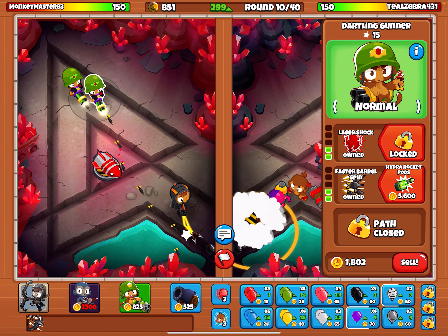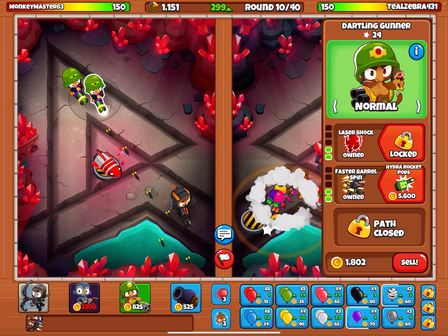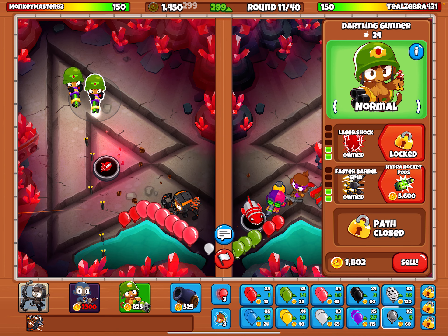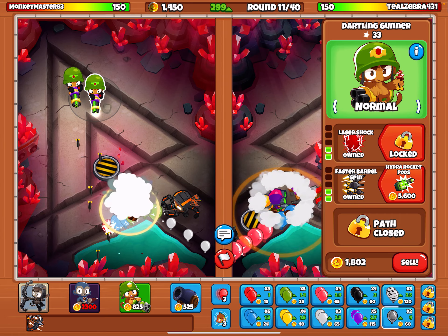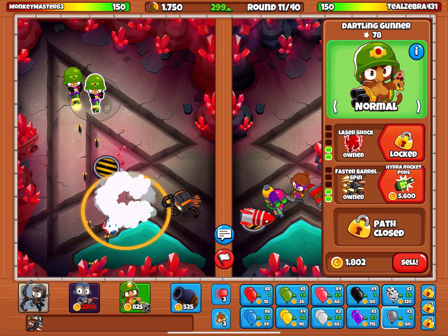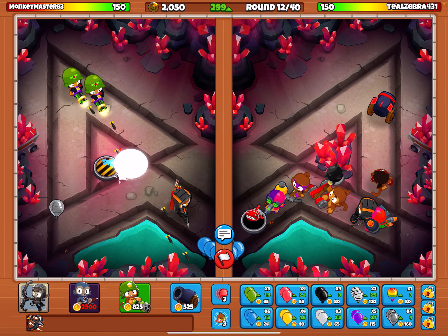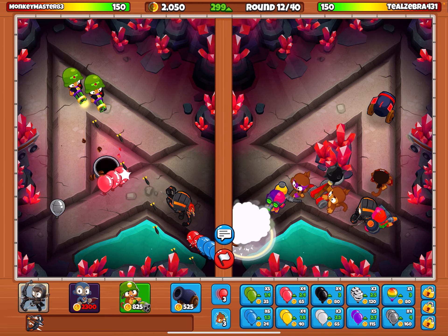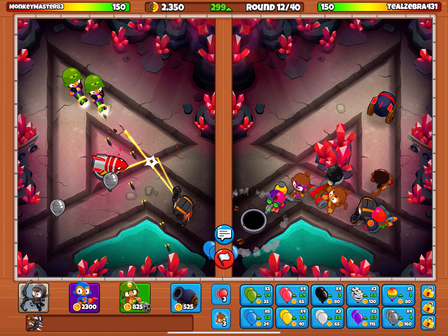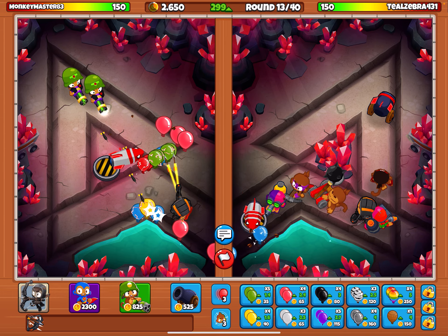I'm not sure if we should go for super monkey or not. Yeah, I think we should go for super monkey in the middle. We don't want super range — we want to save up our money. We're doing pretty good right now since those dartling gunners are solid. I knew he would send those, but they're going to get destroyed by my rocket. See, they're not doing nothing. He's just going to keep sending those, but the rocket's just going to destroy them, so it's fine.